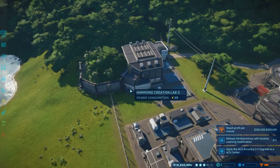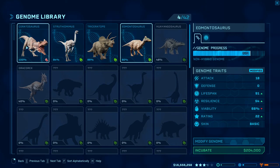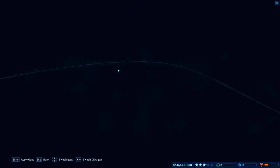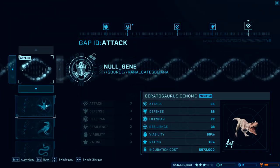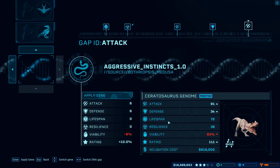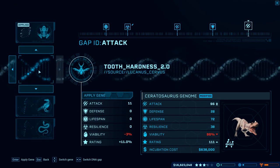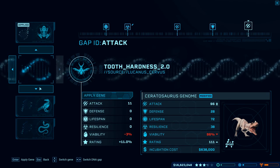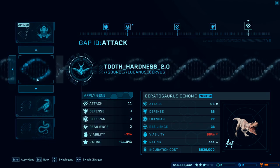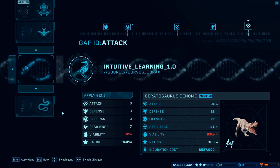Ladies and gentlemen, we're about to do something fantastic and historical in this game. We are about to make a 100% geno dino with some modifications. Let's take a look at all the modifications. Rating is 110 — wow! So if we increase the attack, the rating goes up and the price almost doubles.